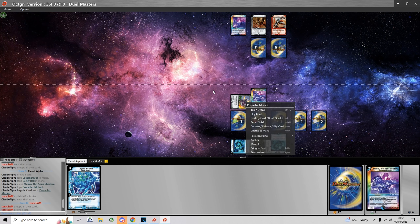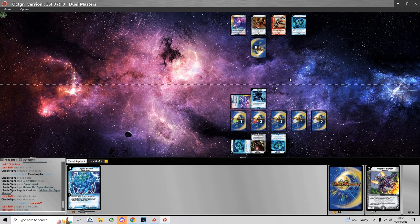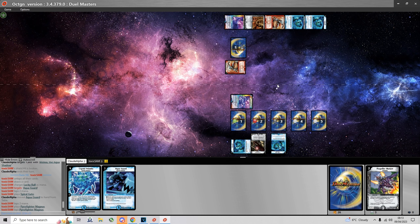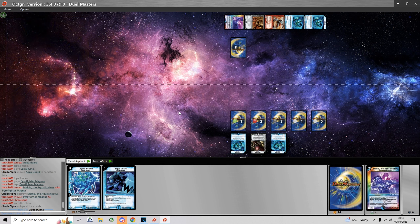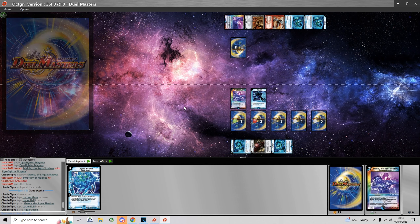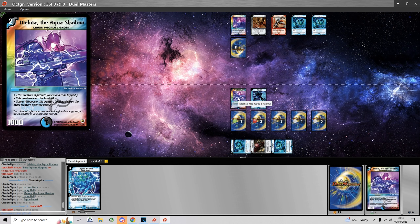He plays Spiral Fighter Magnus, killing my Propeller, which causes him to discard the Spiral Gate. Next turn I can evolve Aqua Guard and threaten lethal. But he has another Spiral Gate for the Aqua Guard, and now I can trade the Spiral Fighter into Melnia. So here I'm going to summon another Melnia and the Aqua Guard which was bounced.